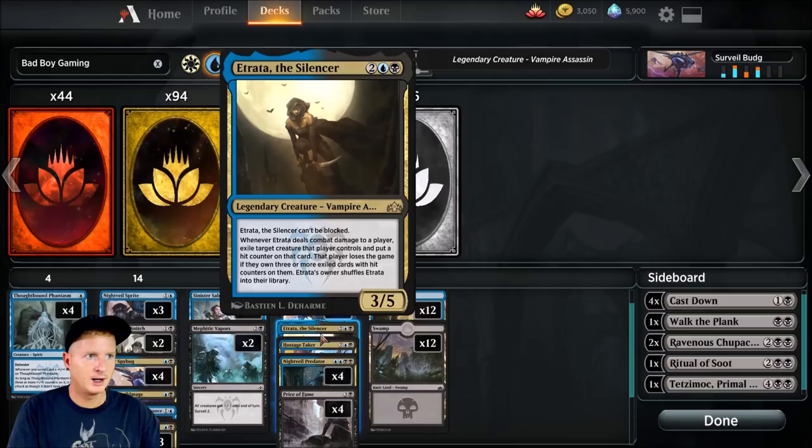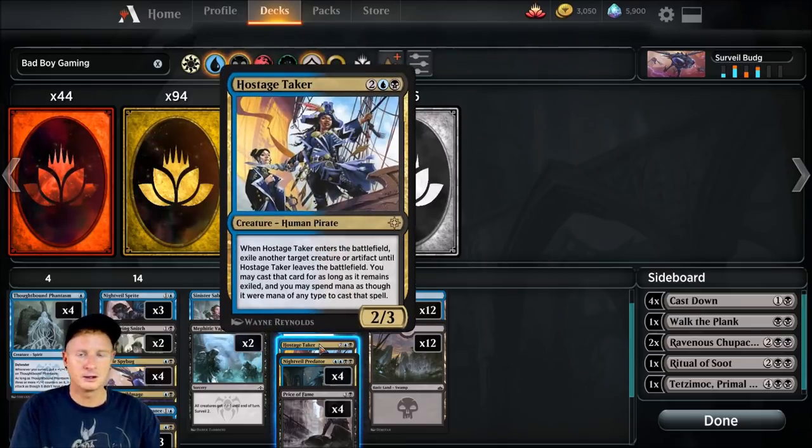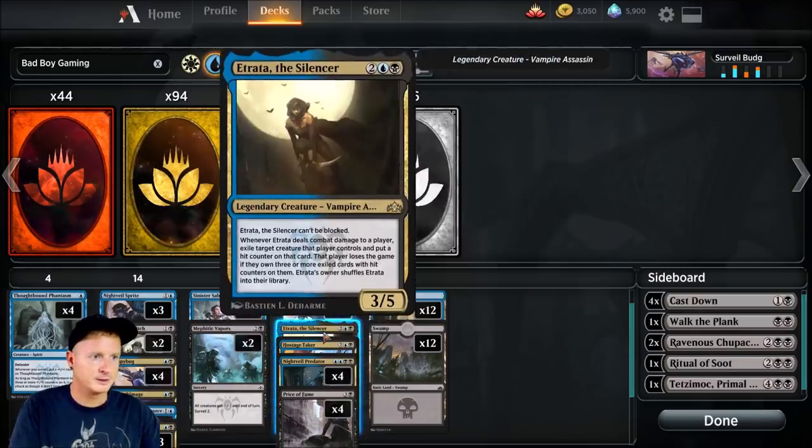Atrata is a 3/5, can't be blocked, which is pretty phenomenal. When it deals combat damage to a player, exile target creature that player controls and put a hit counter on that card. That player loses the game if they own three or more exiled cards with hit counters on them. Atrata's owner then shuffles Atrata into their library — yeah, that can be a little bummer. It does go away and we're only running one copy, but just the fact that it hits in the air unblockable for three damage with five defense, I'm willing to include it. Hostage Taker is also a four-drop — when it enters the battlefield, exile another target creature or artifact until Hostage Taker leaves the battlefield, and we can cast that card as well. Just one copy of that and one copy of Atrata.